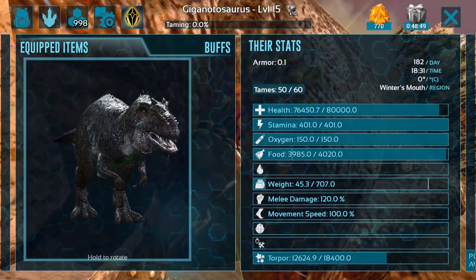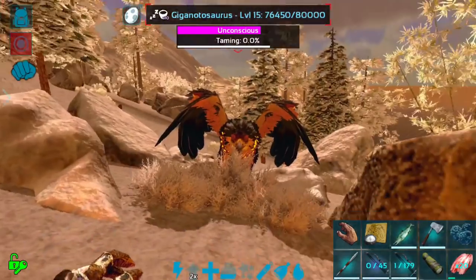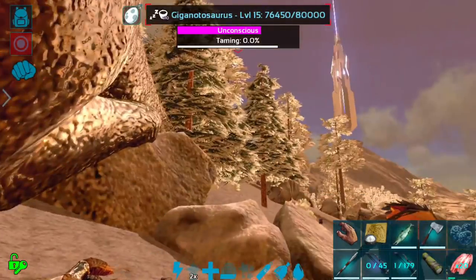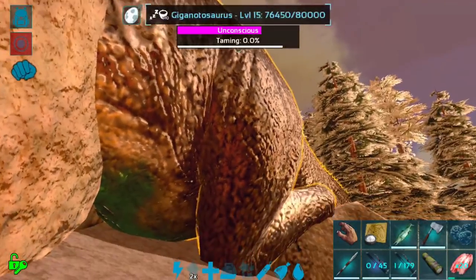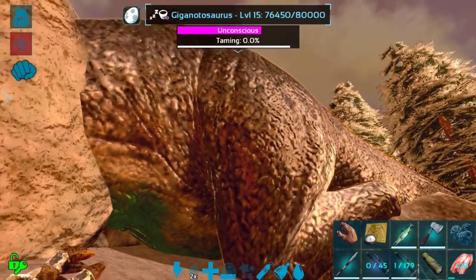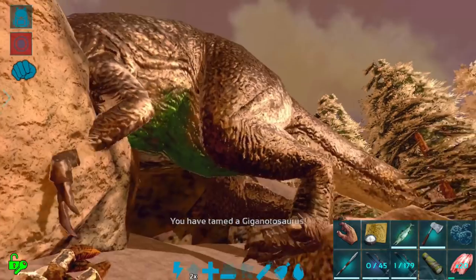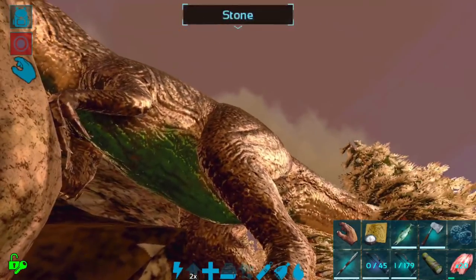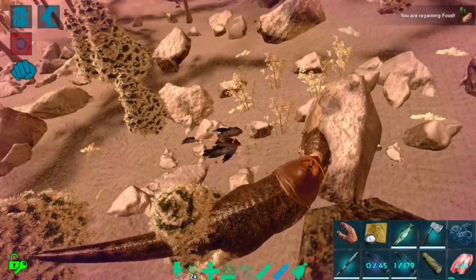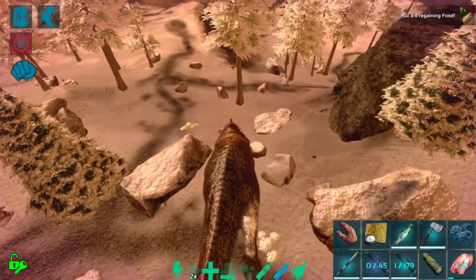Hopefully this will do the trick and get her all tamed up without too many problems. She's super cute — I love that little green belly on the gray body, that looks really fun. Stamina actually seems decent for a level 15. One prime meat — that was beautiful, did not even need to worry about it. Let's go ahead and put a saddle on her. She's gorgeous! I have to be careful not to fall down the hill — let's have my griffin follow me back, that'll be the most efficient way.